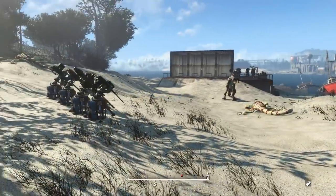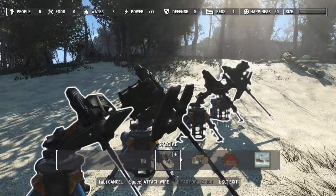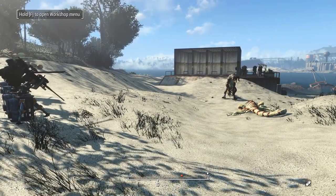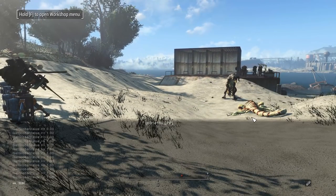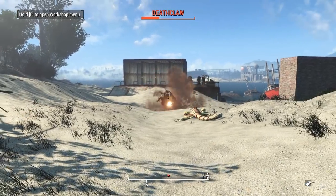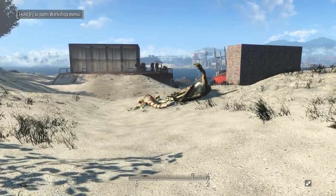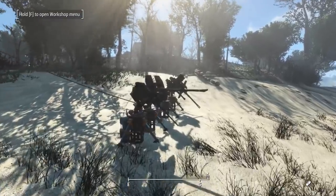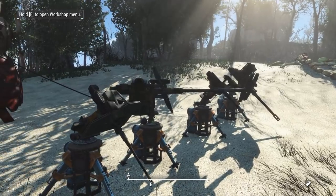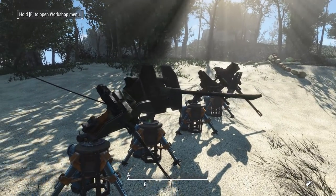Let's try the flak gun next. Same routine — grab the flak gun, wire it to the generator, turn on the AI. I have a feeling this one is going to do some hefty damage — and I would be correct. Perhaps these defense ratings need to be adjusted given the sheer amount of damage the flak gun does compared to the others. That flak gun is awesome.